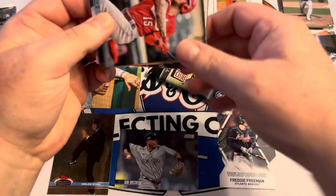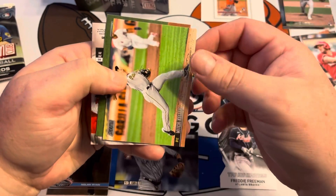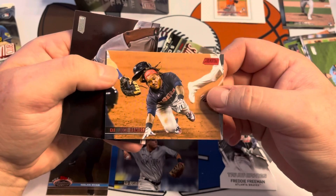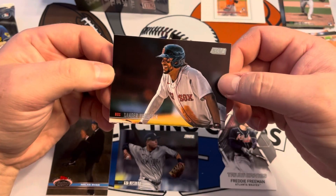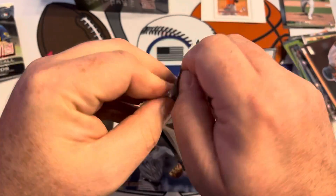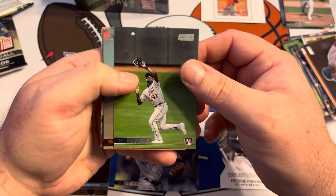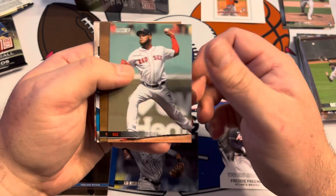Nolan Ryan — I see a rose and red. Nick Senzel. Oh, another Rich Keller. Spencer Howard. Jose Ramirez red. We never got any autographs so far — nope, not yet. Xander Bogaerts. How many autographs are in the box? You're not guaranteed an autograph. Daz Cameron — I think that's Mike Cameron's son.